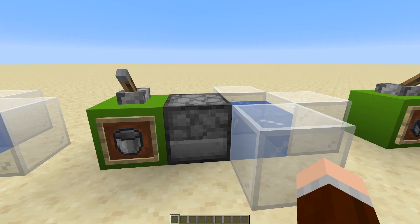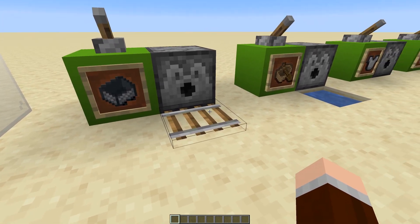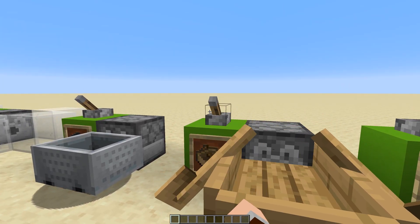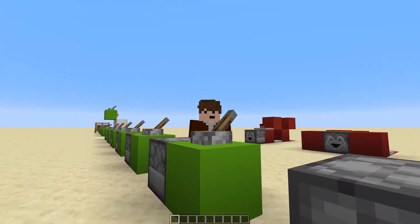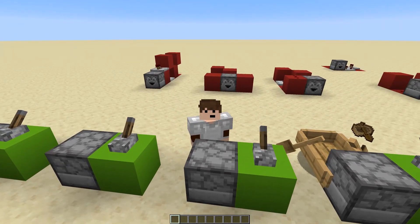And then we can dispense it again and pick it up again. It can also dispense minecarts when it has rail in front of it, or boats if there's water in front of it. It can also equip a player with armor — if we walk up to this dispenser and click, I get equipped with this armor piece.